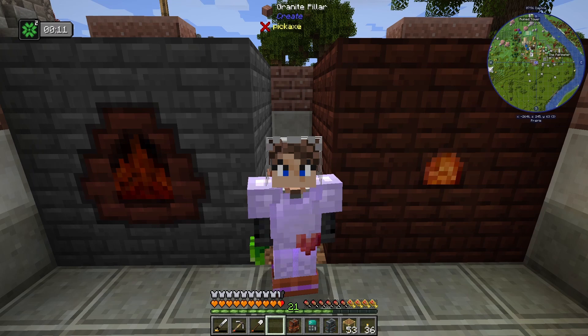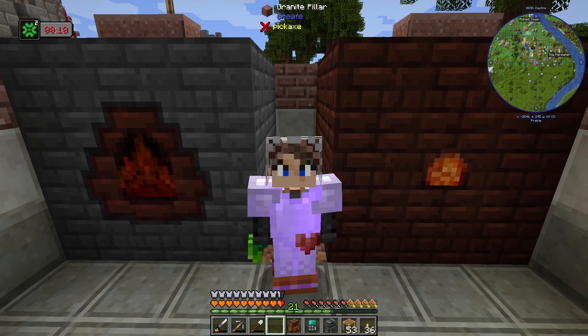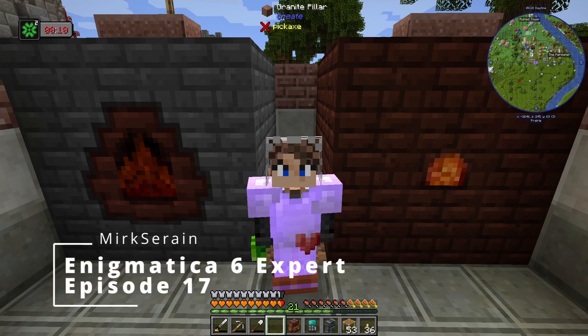Thank you so much for watching today, as we made use of all of the factory components that we built in the last episode. We've got our coke oven and our blast furnace going right behind us — you can see the flames burning in both of them. In fact, I'm feeling rather hot right next to them. In the next episode, I think we're going to start off looking for that treasure — I'm guessing it's treasure — from the message in a bottle. And then after that, we're going to pick a brand new project and roll with it. So please join me then. Merc Serain, signing off.